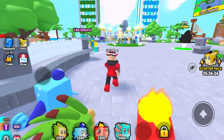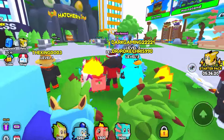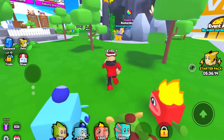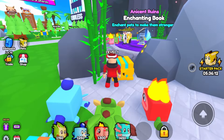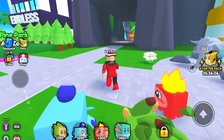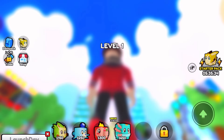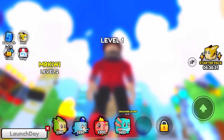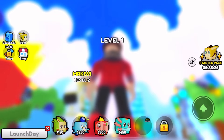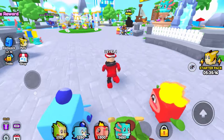Everyone's here — how are people already level three? This released at 11 so people have been playing a good bit. I found another chest — let's go! I almost have 100 coins. Code time! I have a code for you guys: the code is 'launchday' — that gives you 100 coins. Success! 100 free coins, let's go!